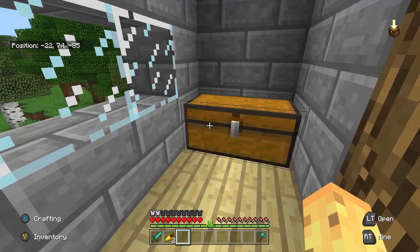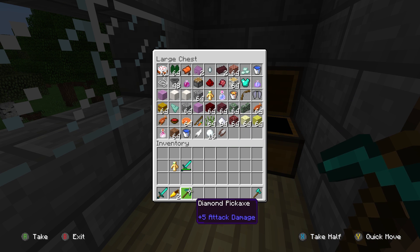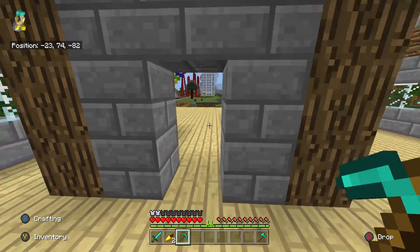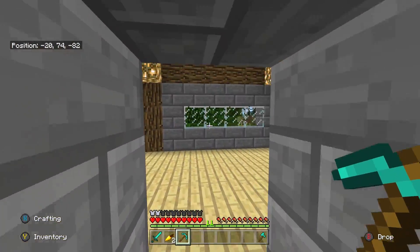The next thing that every Minecraft player has is the issue of unsorted chests. At the very best there are labeled chests, but most of the time you just get a chest that's like, oh, what's going on there. Although you can take a diamond pickaxe and find stuff in there, this is something everyone does and I think Minecraft itself should just have a solution.